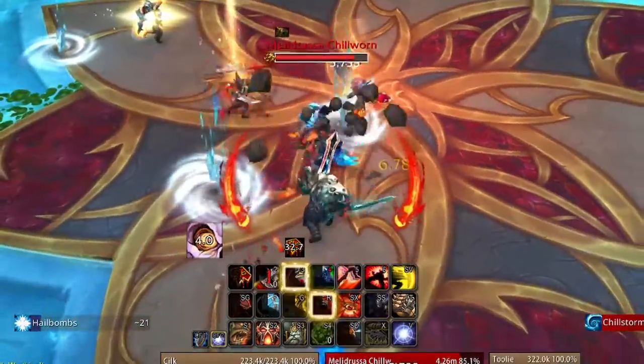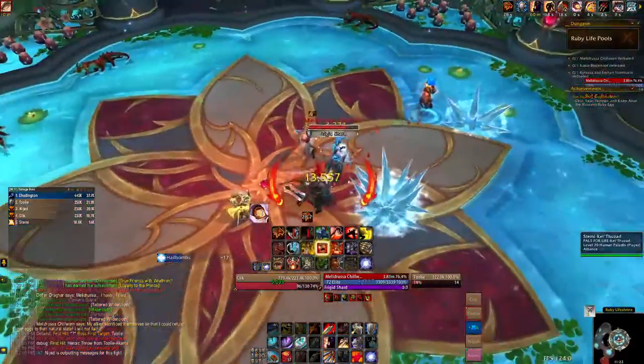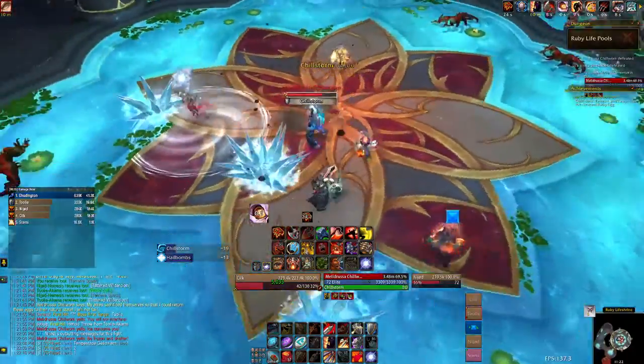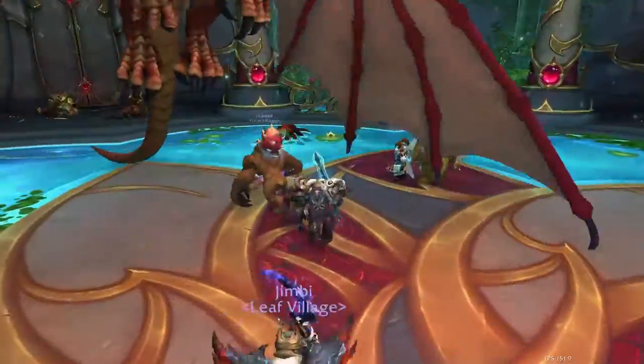The first boss does hail bombs which drops white swirlies on the ground. The tank needs to stand in one of these so the egg becomes chilled. It doesn't matter when in the fight you do this, as long as you do it before the boss dies, and you only have to stand in one. Afterwards you should notice that the egg has a chilled effect on it, so you know you did it right.